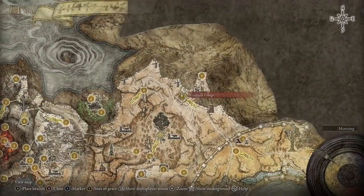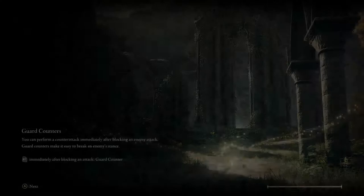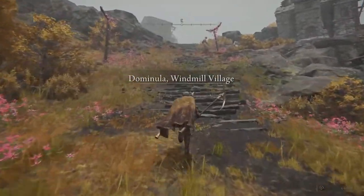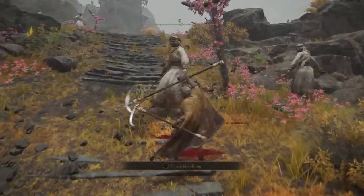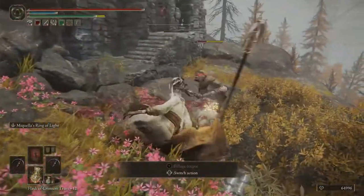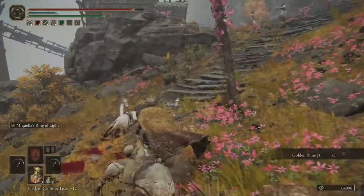Next up, the Celebrant's Cleaver. You can farm it in Windmill Village. Spawn in up here on the right — these two enemies right here with the Cleaver. There are two down here, and then if you go up top there are three more. The Cleaver has a lower drop chance, so just be patient. I think it's 0.5% when your item discovery is at a hundred.